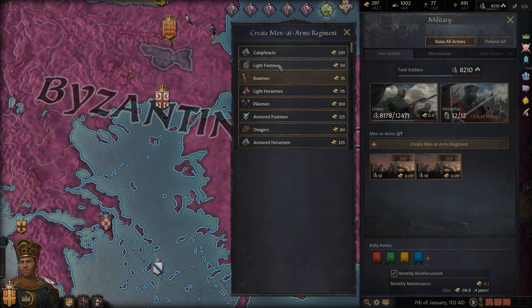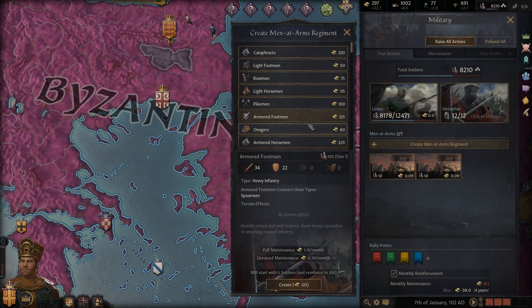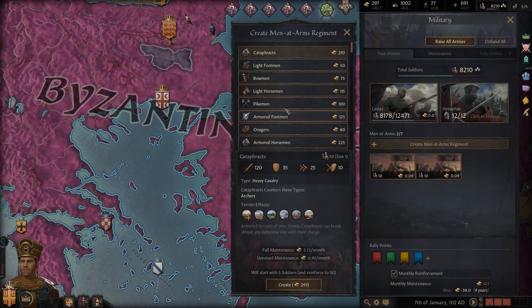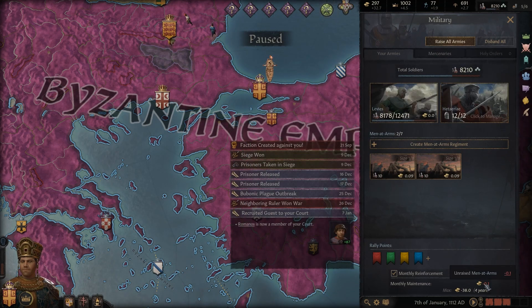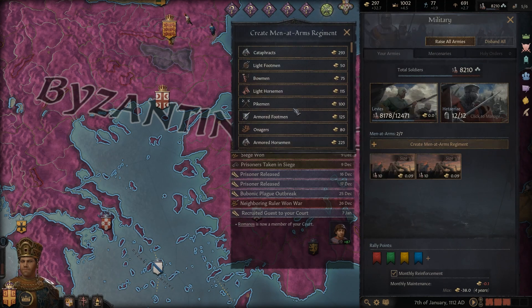Bowmen counter Skirmishers and Lightfootmen. Lightfootmen counter Heavy Infantry, including Armored Footmen. Horsemen counter Archers, including Cataphracts, who also counter them. We have less damage in hills and mountains with Cataphracts, but more in plains and drylands. It's a very expensive unit - starts with five and has very expensive full maintenance. My levees cost zero unraised. Monthly maintenance is 0.1 for unraised men-at-arms, with max being negative 38, which is more than I can actually produce at the moment, so I shouldn't get anything too expensive.